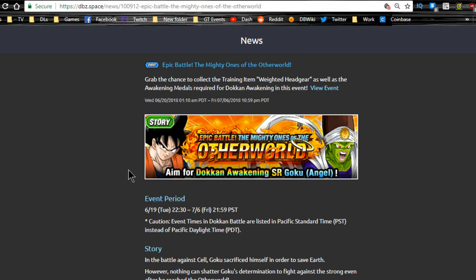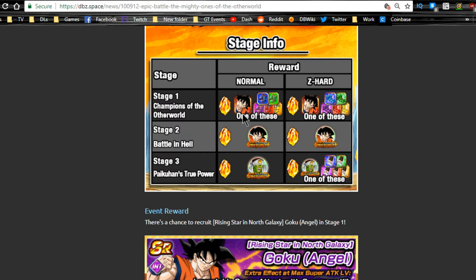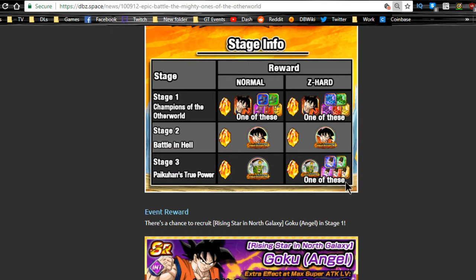First up, the Other World Tournament is currently available — it's back and a little different this time. It was reset, so you can regrind for dragon stones. There are three stages: Goku medals from stage two, Picon medals from stage three. Stage three is a really good stage to grind because you get Picon headband items — great for LR training — so I highly recommend grabbing those while they're available.